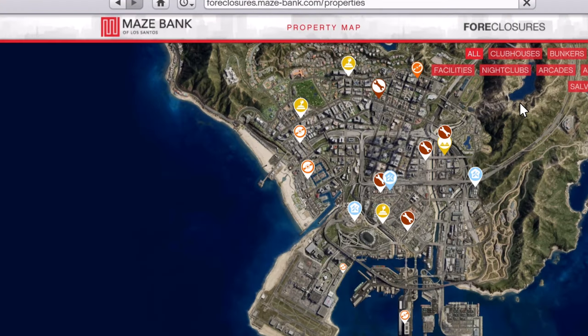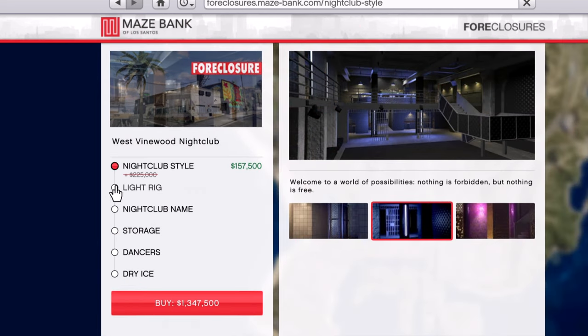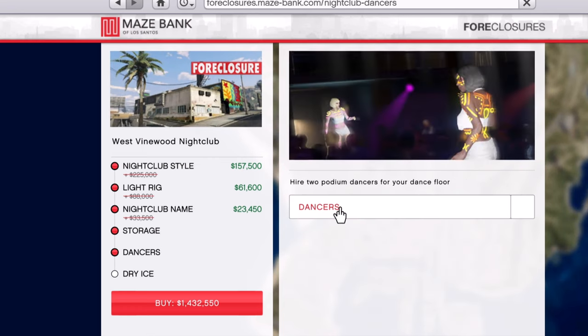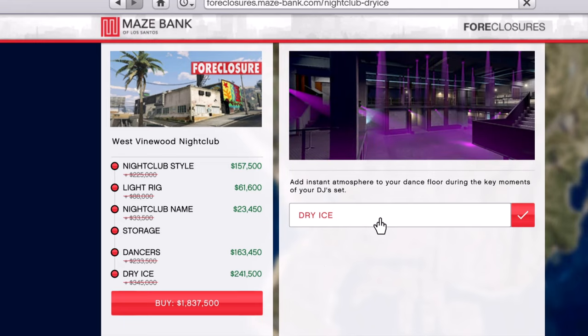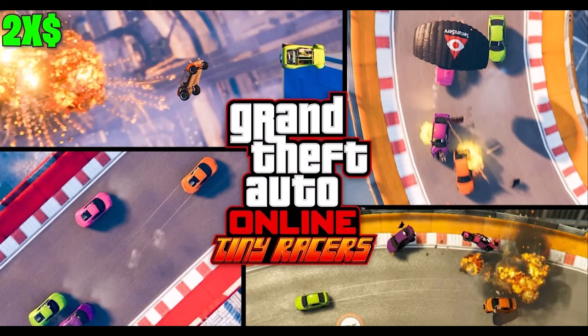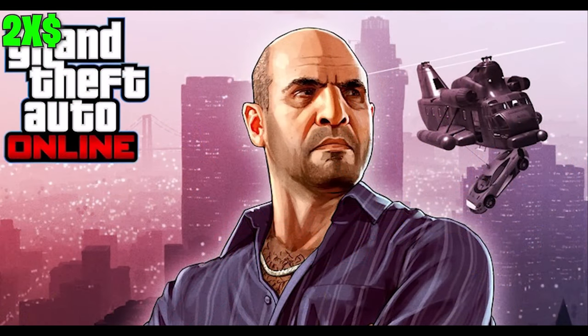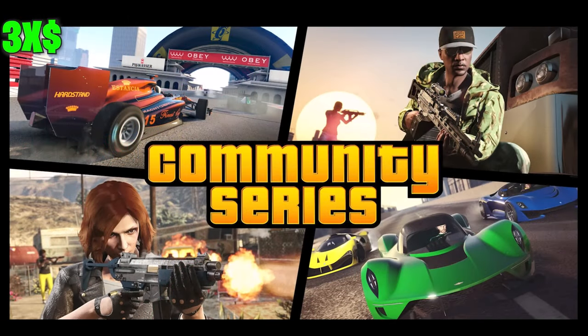Getting into the money bonuses going on this week: we are first of all going to be having double money and double RP on all of the Tiny Racers adversary modes. We also will be having double money and double RP on all semi and contact missions found in the mission section, and also triple money and triple RP for a whole bunch of new community series jobs coming to the community series jobs section this week.